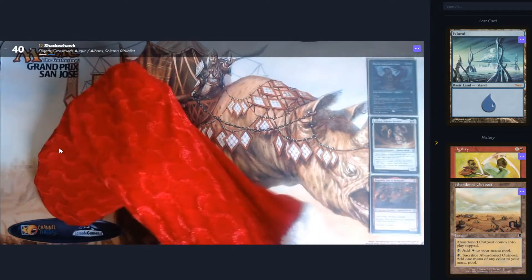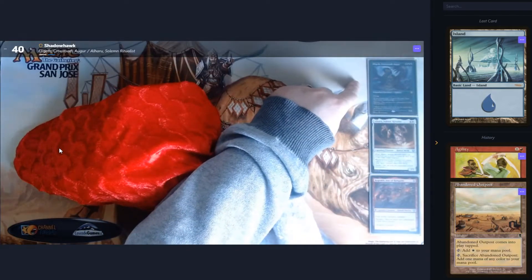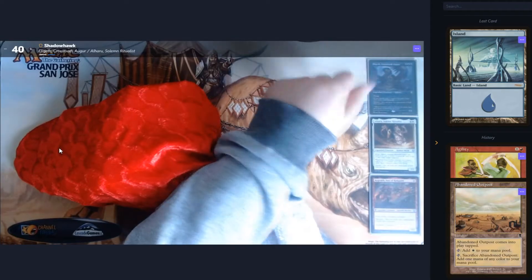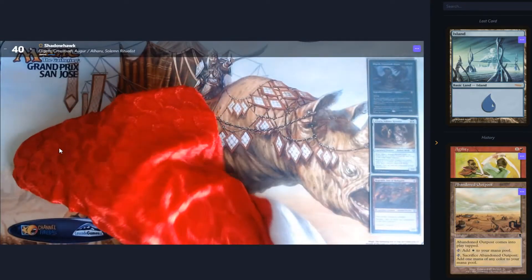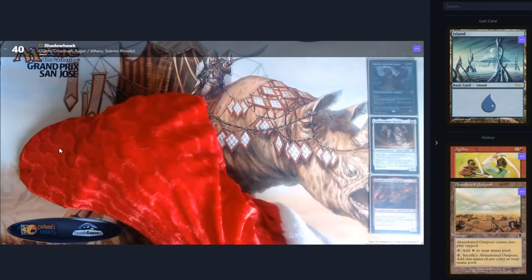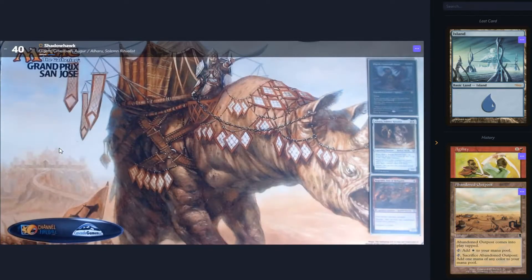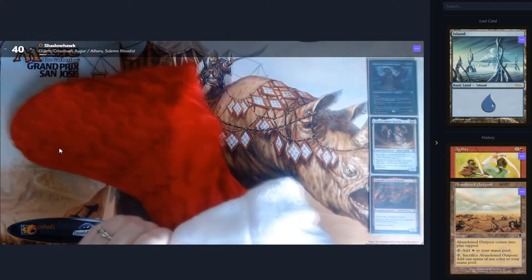We've got a good mono-blue deck currently built up. We could in theory use Elgaf just on his own, but we only have a couple of scry cards. We also have Slim Voda, which might not be a terrible decision, but I think he's going to be better in the 59 as opposed to the 99. We're still hopeful that we can get some decent white or some decent red and go proper partners.